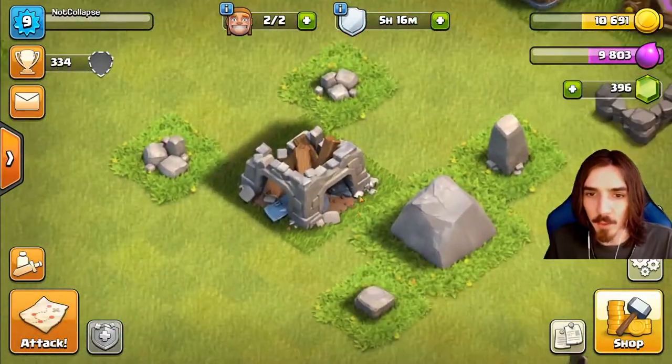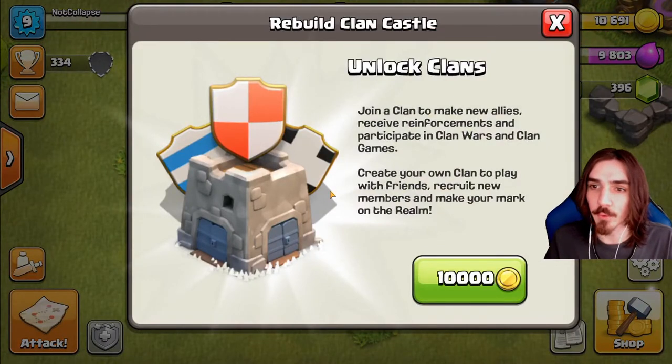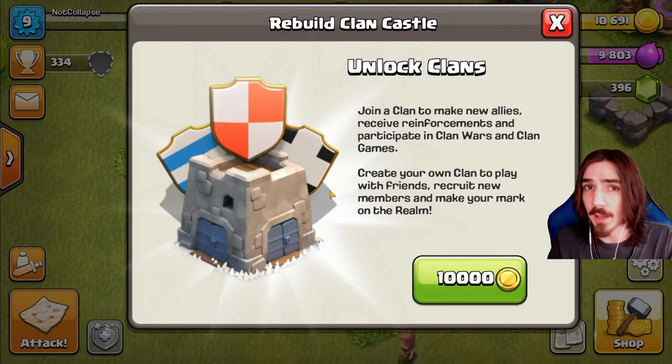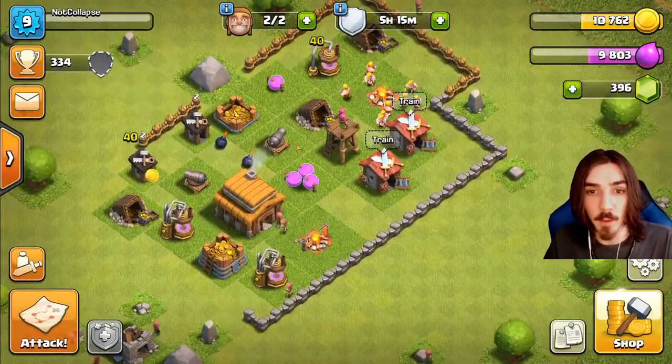Right here is that broken building - this is called the Clan Castle. Join a clan to make new allies, receive reinforcements, participate in clan wars and clan games, create your own clan to play with friends. I haven't decided if I want to make my own clan or join a clan - I just really haven't decided what I want to do with the clan castle. So I'm not going to rebuild that in this episode - probably by next episode I will be able to do that.